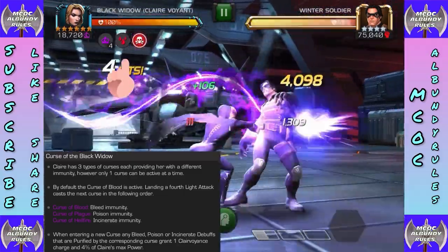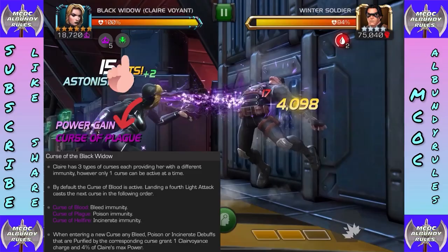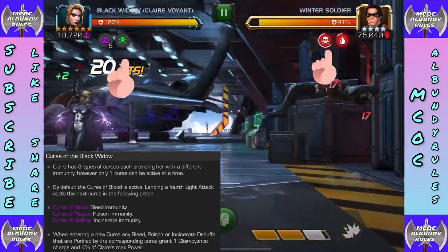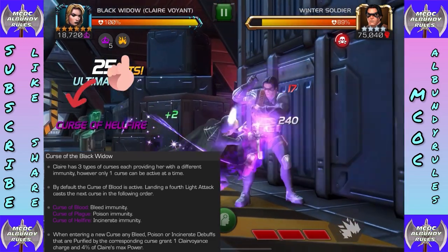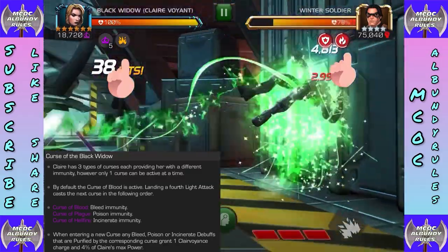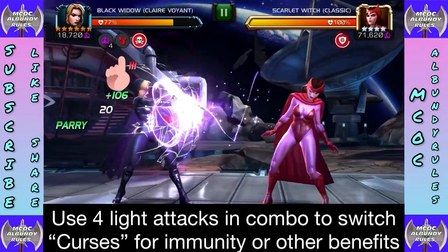She has three types of curses. To rotate, end the attack on a light — you can do a medium and four lights and it will switch to the next curse. If you end on a medium it stays on the current curse. Curse of bleed gives bleed immunity, curse of plague gives poison immunity, and curse of hellfire gives incinerate immunity. When entering a new curse, any of those debuffs are purified and you gain one clairvoyance charge along the way.